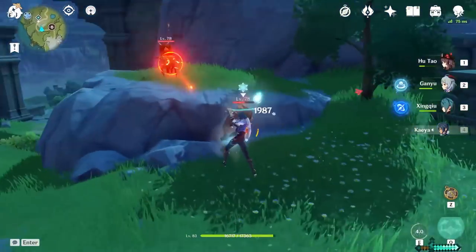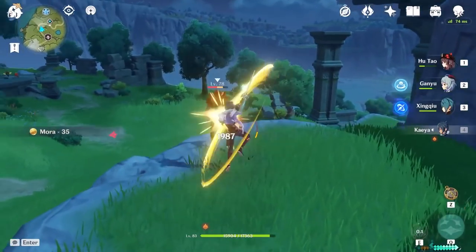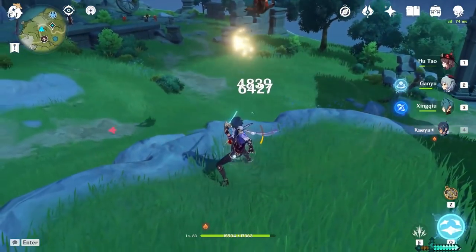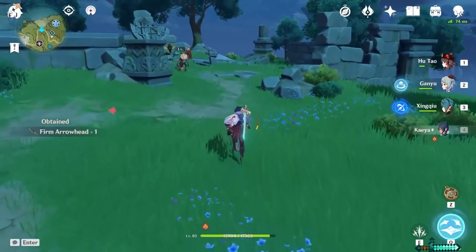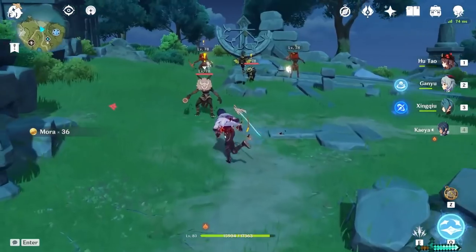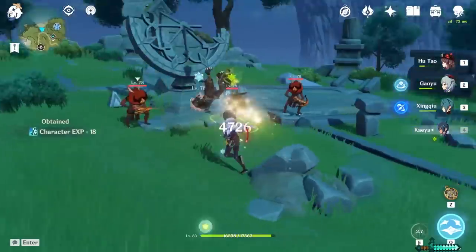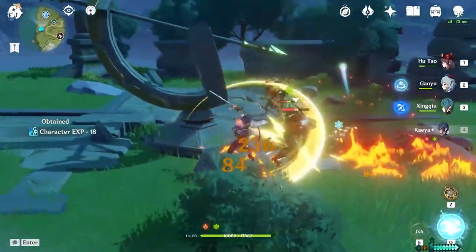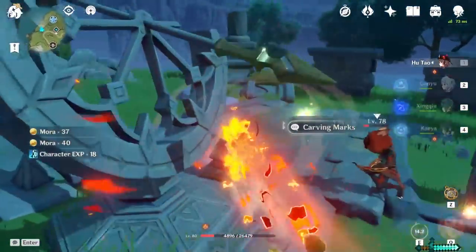I have been building my Kaeya recently and I've been super impressed with his physical damage. He's a four-star free character, so naturally he's underrated, but our blue-haired spy is actually very interesting. Today I'm going to show you how to get the most out of your Kaeya depending on how you want to use him. We're going to talk weapons, artifacts, team compositions, talents, and constellations, and how to maximize stats so that you can get exactly what you want out of Kaeya.